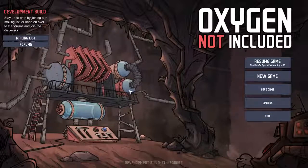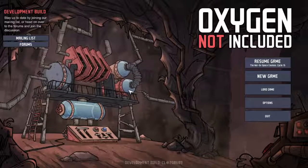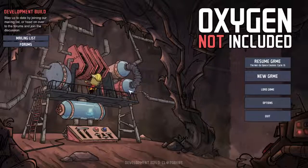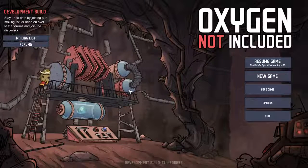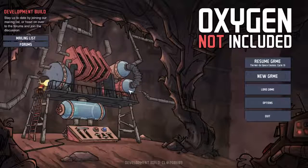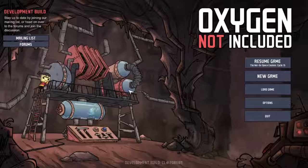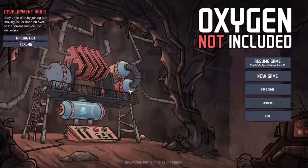Hey, how you doing? Dirt D here, starting off a new let's look at / let's play Oxygen Not Included. I've seen some people playing this and it looked really interesting — kind of got a RimWorld / Terraria 2D vibe. As the title suggests, you have to think about things you normally don't in dwarf fortress-type games: how they handle liquids and gases like carbon dioxide, carbon monoxide, and oxygen itself.